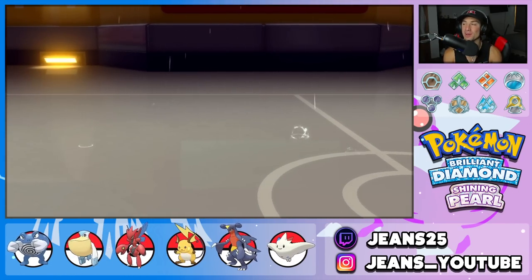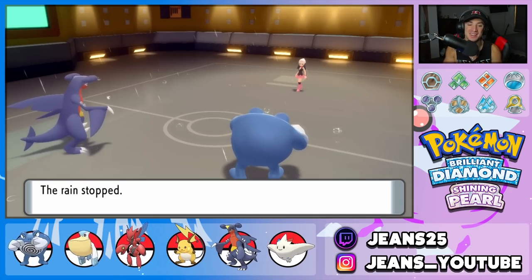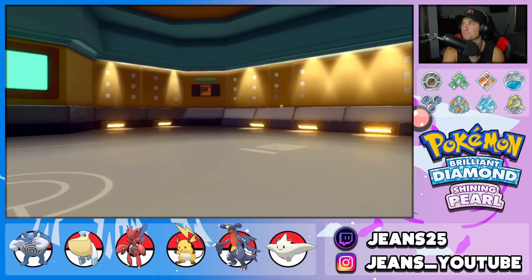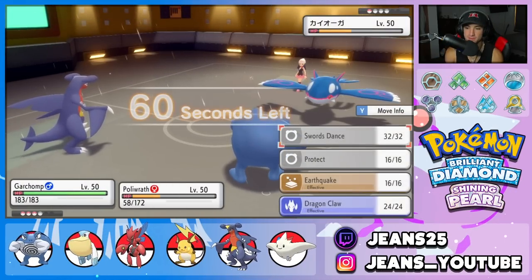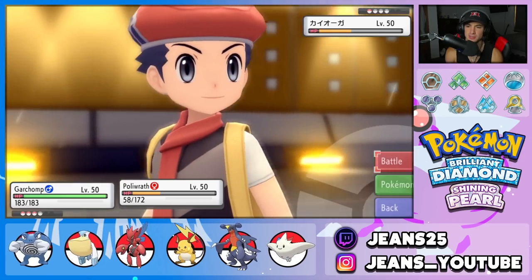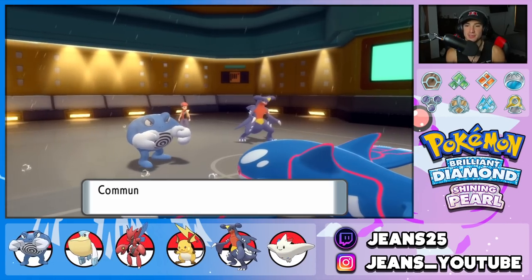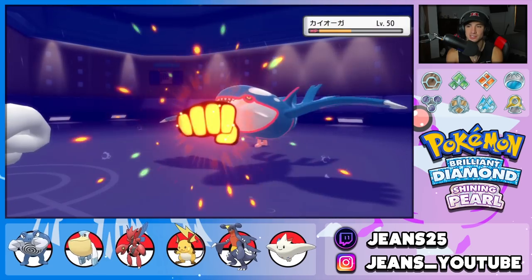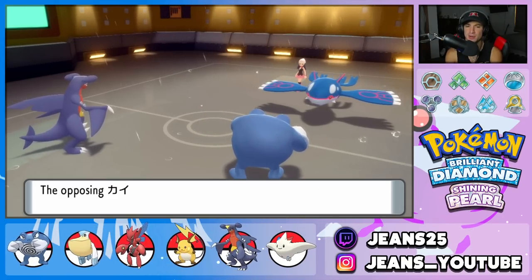Raichu comes back and I bring out Garchomp. This guy can bring in Palkia, Kyogre, whatever legendaries he wants — he's not beating my Polywrath. Rain stops, he brings Kyogre back out. I just drop a Drain Punch into Kyogre — I'll say GGs. Protect Garchomp just in case, and we Drain Punch straight into Kyogre's nose — KO! Polywrath absolutely dominated in battle number two, taking out Kyogre and pretty much every other Pokemon.